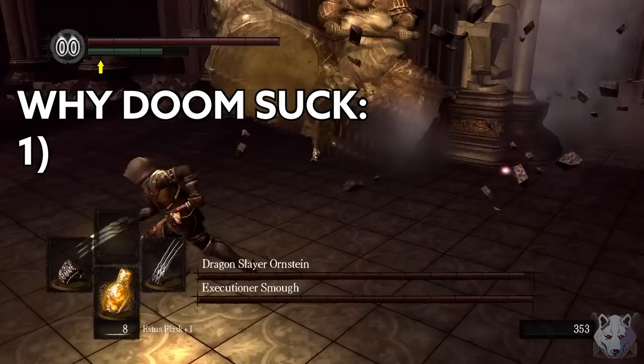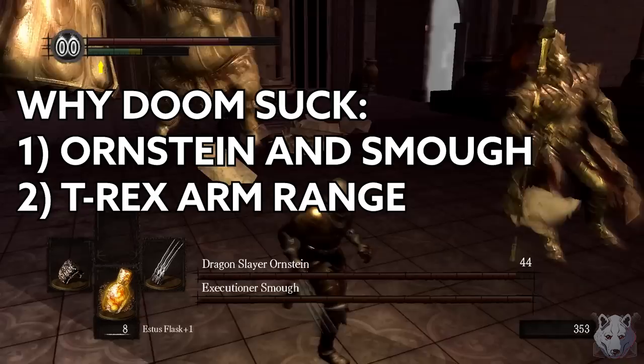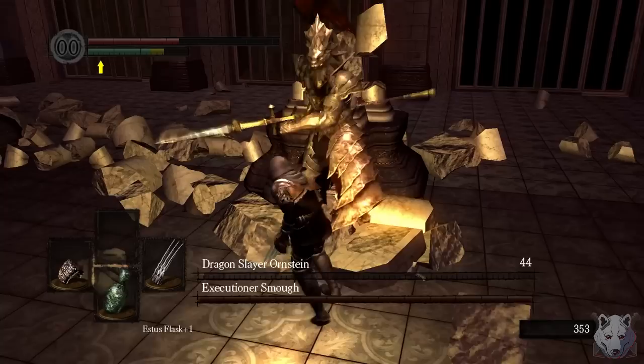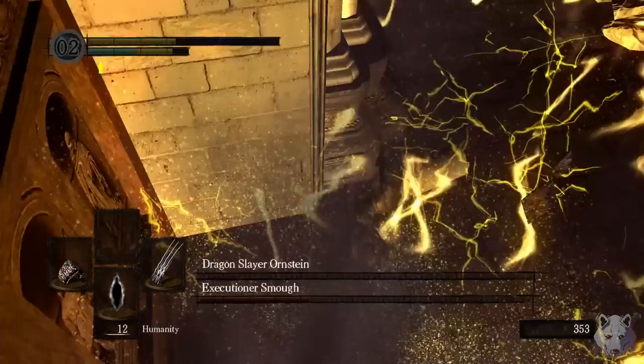Let me give you a numbered list of why this fight is hard. Number one: it's Ornstein and Smough. Number two: our weapon doesn't have very much range. Number three: we hit like a wet noodle. Number four: Ornstein and Smough. We take down Ornstein first because, honestly, there's only enough room in this city for one big O, and I just kind of prefer fighting Gigasmough.